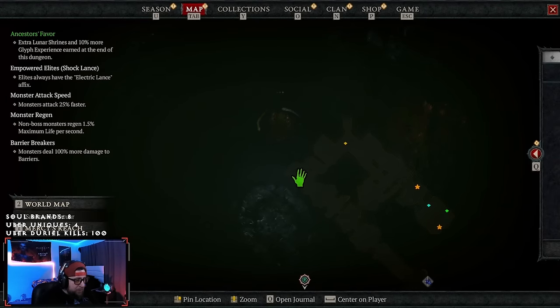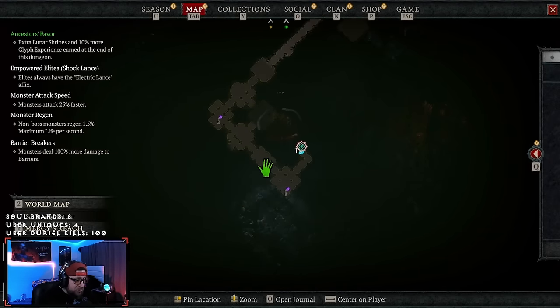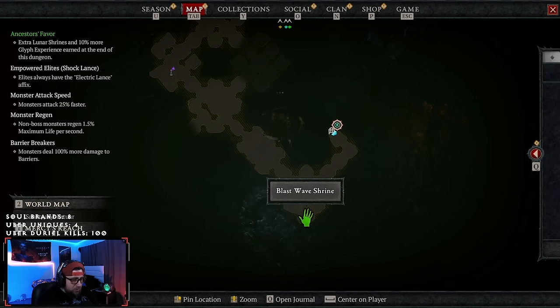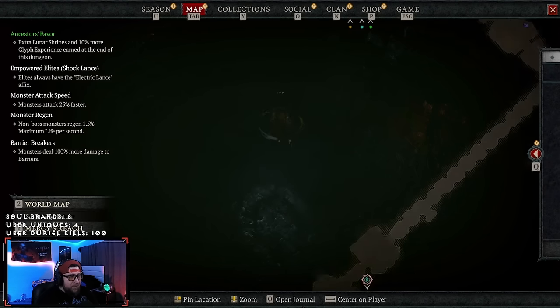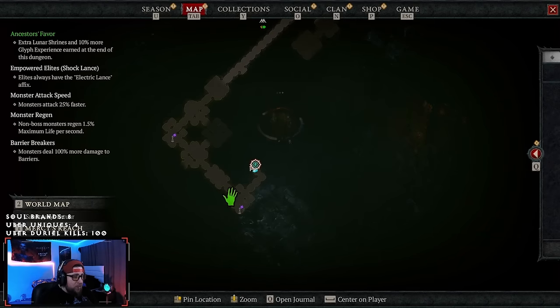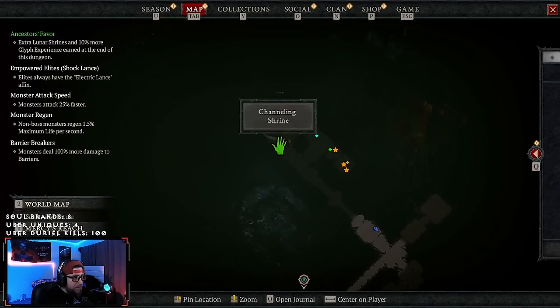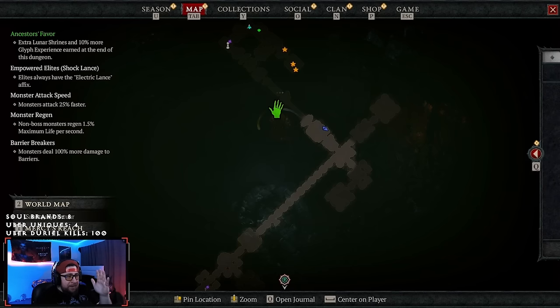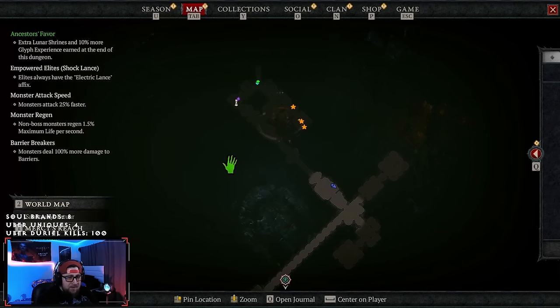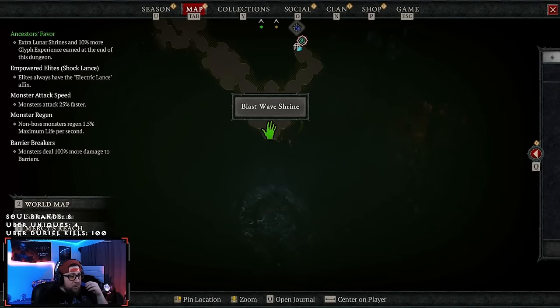The lunar shrines look like these purple shrines right here — you get roughly three of them per dungeon. They showcase what type they are: blast wave, conditioning, channeling. The shrines are completely random, but when you first start a dungeon you can pull up the map and it'll show you where the shrines are, so you can path your way to them. The 50% bonus XP only applies while you're under the effect of a lunar awakening shrine.